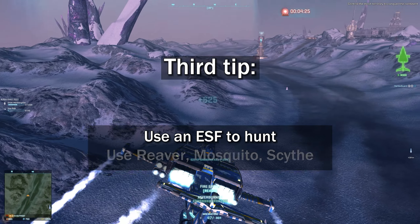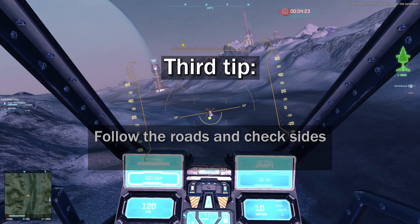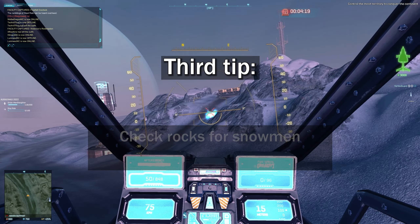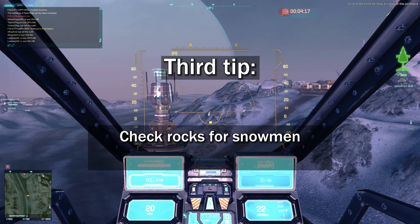Third tip, use an ESF — the Reaver, Mosquito, and Scythe. Follow the roads and check either side of them. Fly at the height shown in the video. Check on top and next to rocks if present for snowmen.